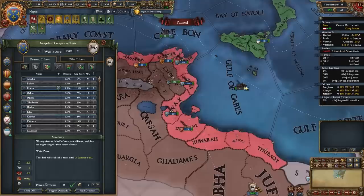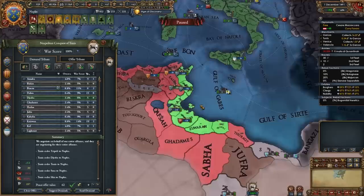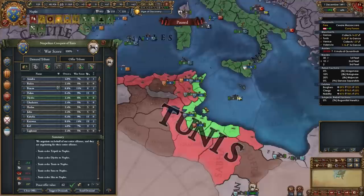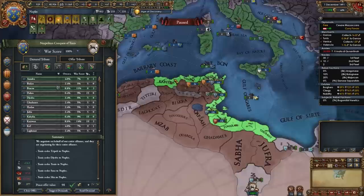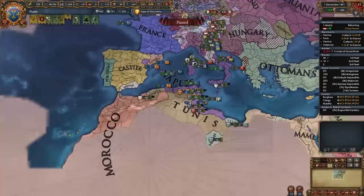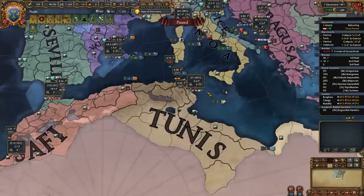If you fight Tunis, once you're done with them, focus on taking the center of trade provinces: Tripoli, Jerba, and their capital of Tunis — and then if you can, connect them. Since we haven't been fighting Muslim nations and really won't unless it's Tunis, you can take as much as you want from them without worrying about aggressive expansion. So I'm also going to take as much of the coastline as I can — almost their entire coastline, even though it's 97 AE, the only nations really mad about this are Morocco, Tunis, and the Mamluk.